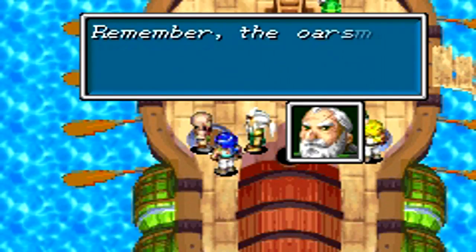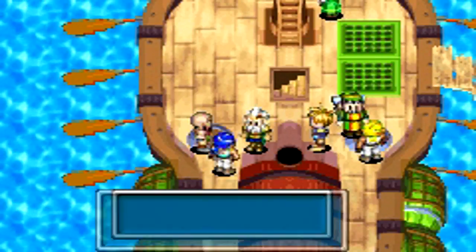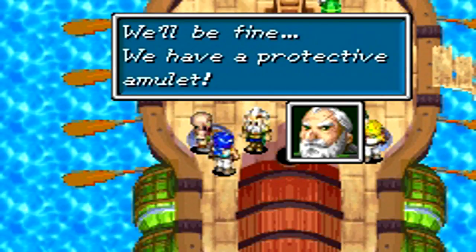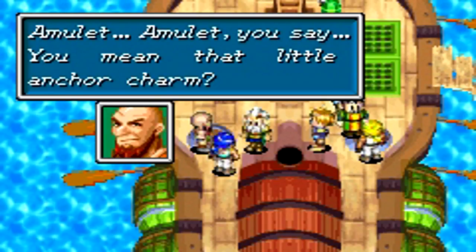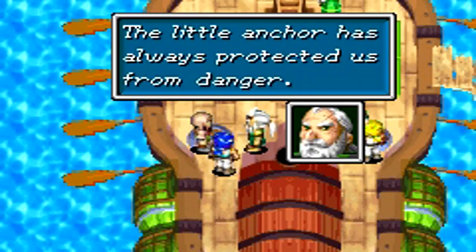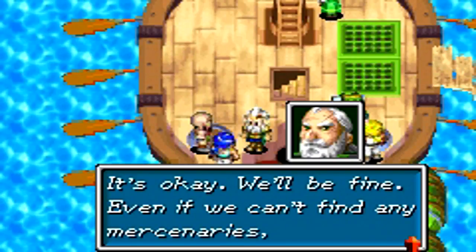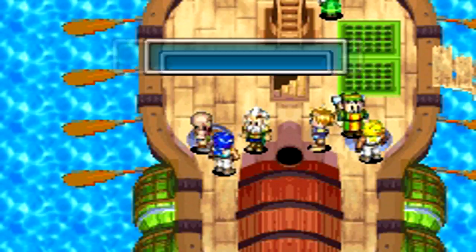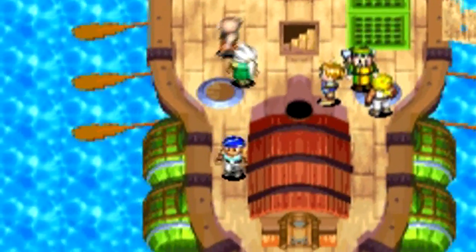We're going to be helping the Captain with protecting the passengers while we head to Tolby. The Captain insists that we should set sail right away. There is one crewman who says if we set sail like this, then we'll never make it to Tolby. But the Captain says that nothing will stop them as long as they have the little anchor charm. We're going to go inside his cabin and talk to him to keep things moving along so we can go through the Karagol Sea.